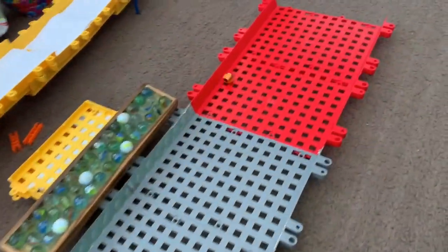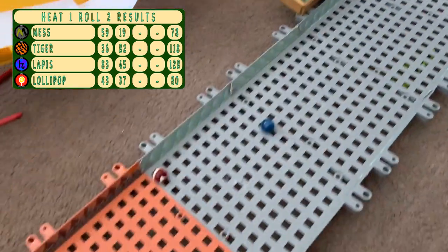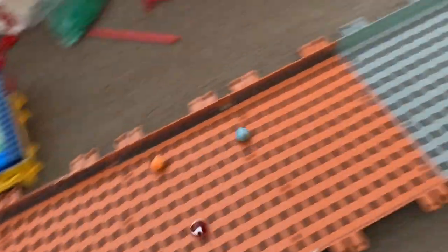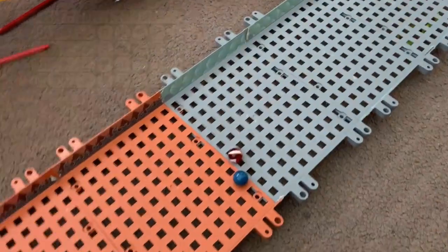Roll number two, down they come. Tiger does very well, also getting to the last section of track. It's Lapis, Lollipop and Mess not doing very well there. The third roll of the heat — Mess shoots out, gets to the red zone. No one else, however, does well at all.